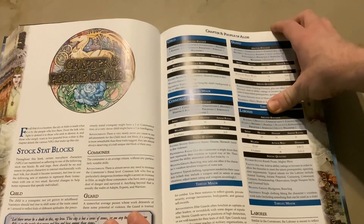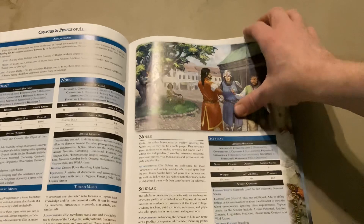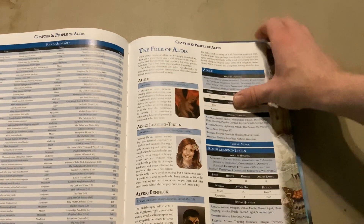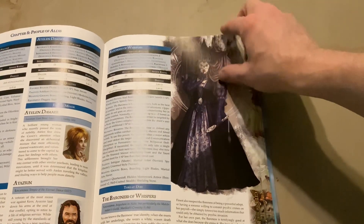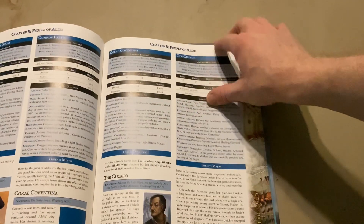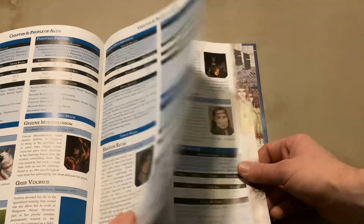Chapter 8 gets into the people. We get stats and a reference table covering different NPC types — merchants, nobles, scholars, and so on. It also gives us pre-made NPCs for the high-ranking individuals and people of high note in the city and surrounding areas, giving a good sense of the upper echelons of society.